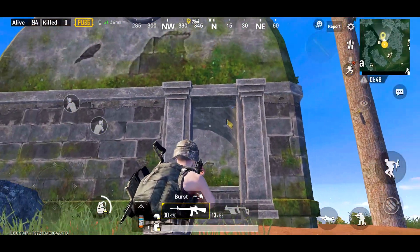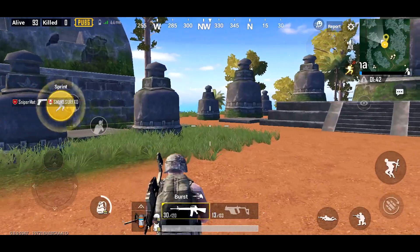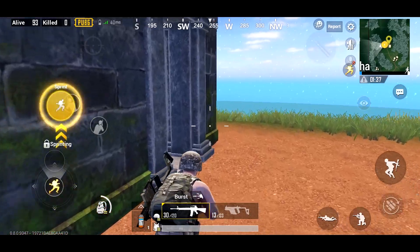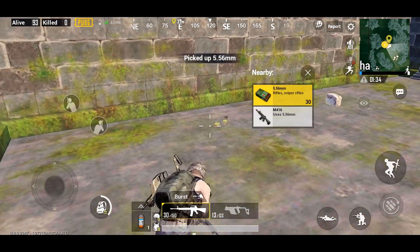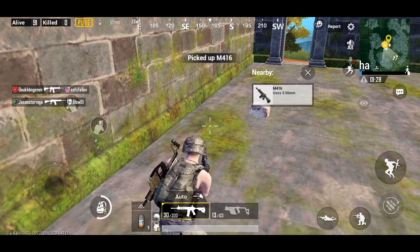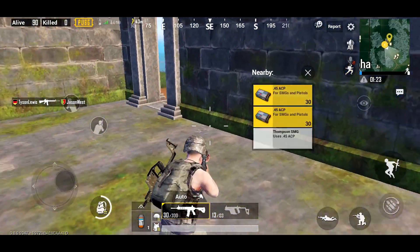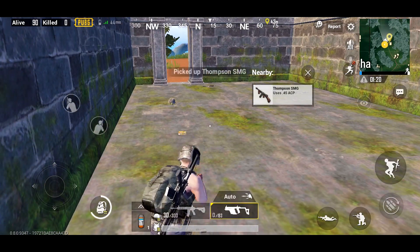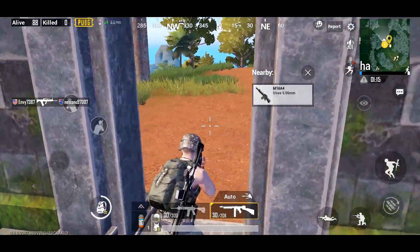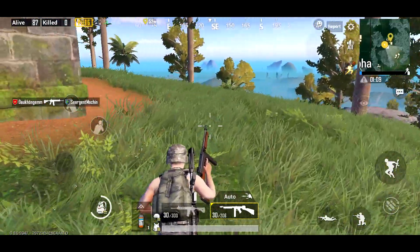It looks like these buildings here to the side of the main temple definitely have the best loot, so I'd recommend probably dropping there versus where I dropped. This is a learning experience and we're having fun, so let's take a look at what's in this temple. Here's an M4 — we'll take that and swap it for the M16. There's another M4. We've got a Backpack Level 2 too. There's a Thompson — I think we're going to swap to that just because the Vector is great with an extended magazine, but I'm pretty certain we don't have one.